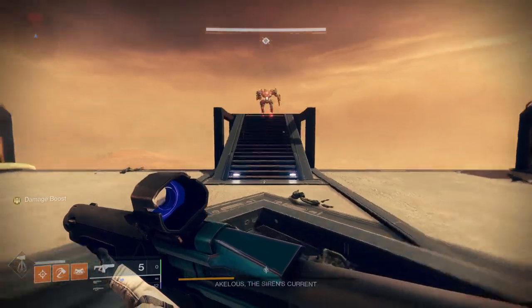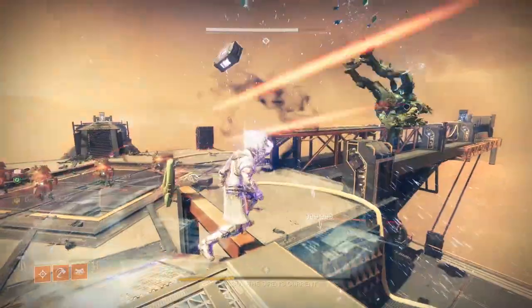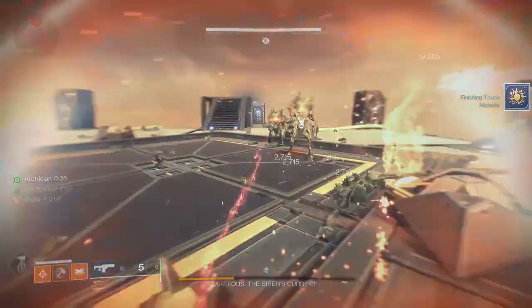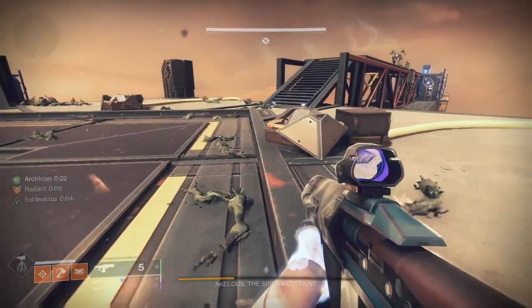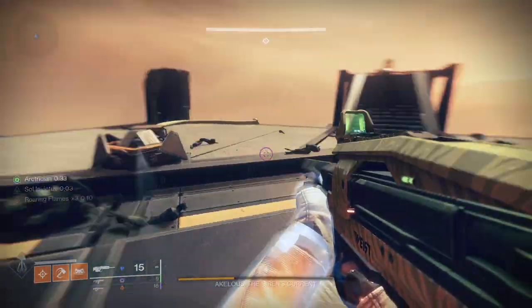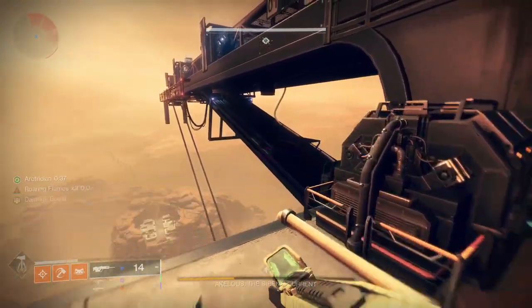We're not going to be going through example sets because I decided to make their example sets their own video. I will be having some example sets with the chest piece, the arms, and the hats — specifically the two helmets for the Titan and Warlock and the Cloak for the Hunters. I'm not using the boots, nor am I using the class items for the Titan and Warlock, or the helmet for the Hunters, because the helmet is not the actual hat itself. If you want to see those pieces in their separate video, let me know in the comments below.